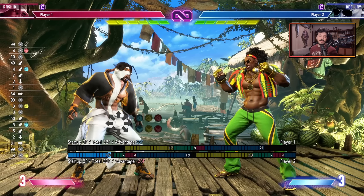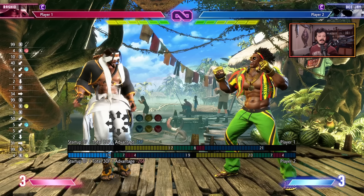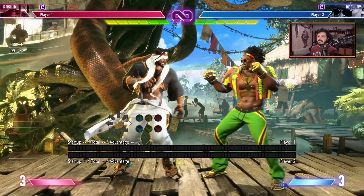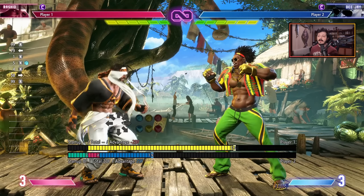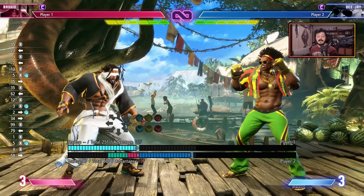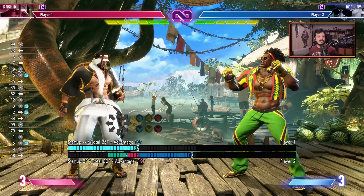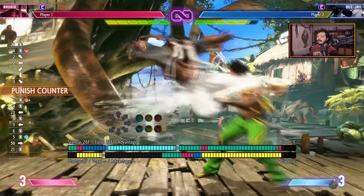Most characters in Street Fighter VI have high commitment sweeps that are quite unsafe on block with decently long range, and the idea of these sweeps is that they actually get better frame advantage on counter hit and punish counter. As you can see, it's plus 31 on a natural hit, but if you score it as a punish counter, you get plus 47, which is much better. The idea is that you want to use these for whiff punishment. There are a lot of players that don't realize how risky these sweeps are on block and throw them out just because they like the knockdown. So just down-backing in general against these kind of players helps a lot, as you can score pretty big punishes — and you realize that you can get a lot of damage and corner carry in these situations.